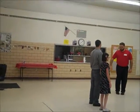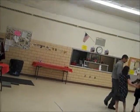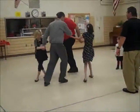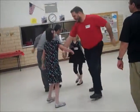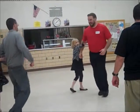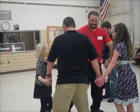Then couple number four, lead out to the right, circle to the left, circle to the right, the other way back. Swing the other guy's partner, then swing your own. Then couple number four, go on to the next, face couple number two, and circle to the left — it's four and two.